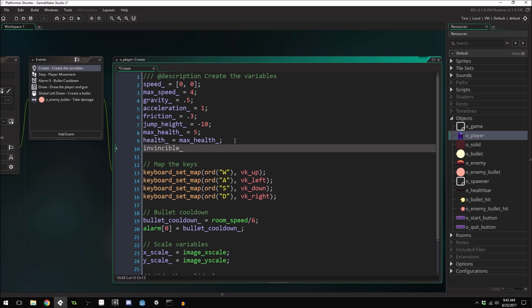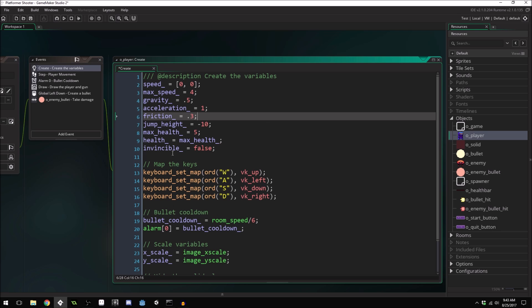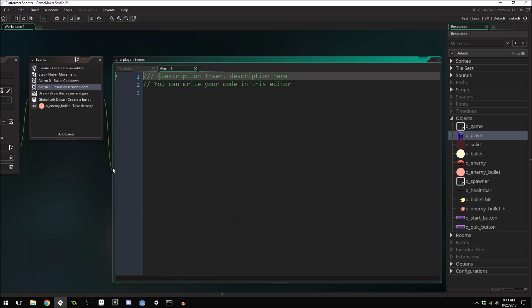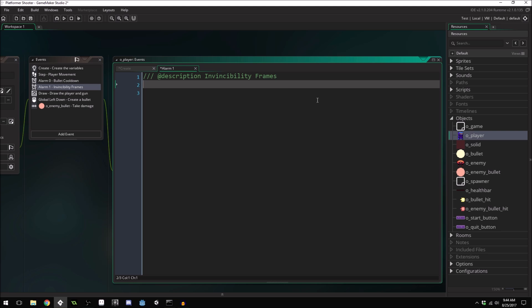Let's create a new variable called 'invincible' and set it equal to false. We're also going to create a new alarm to go along with this — alarm[1] — and this alarm will be for invincibility frames. At the end of this alarm we'll set invincible equal to false, so we're no longer invincible.